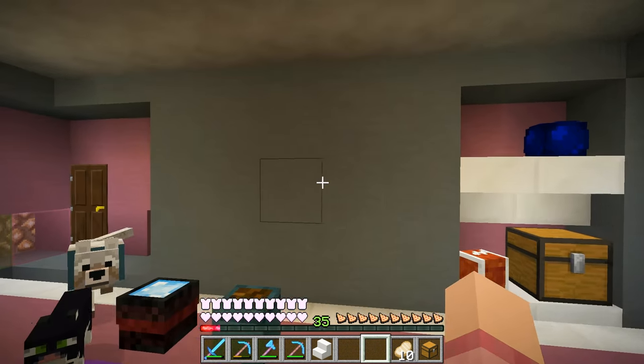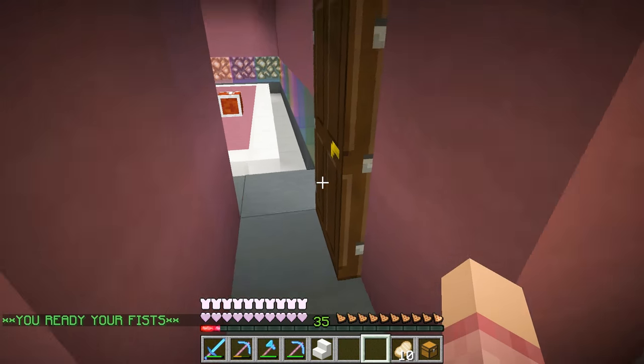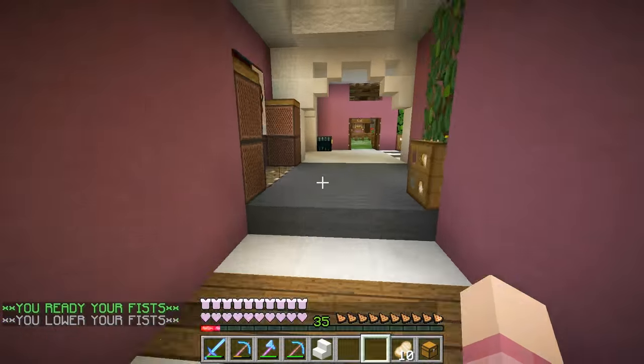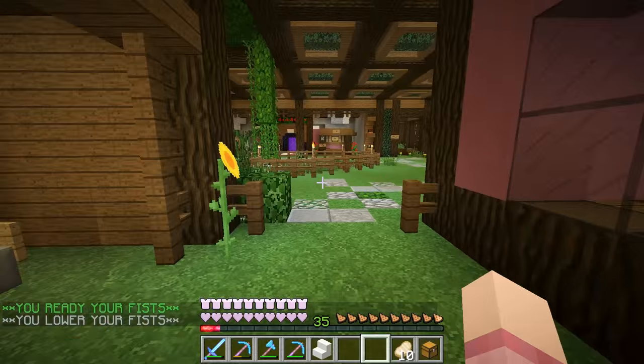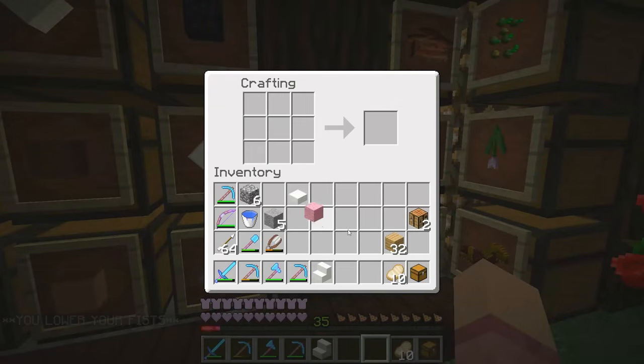There was one other thing I wanted to do — I wanted to put a painting over here. So let me go make a painting and just let them hang out over there. They'll probably follow me but that's okay, it should be pretty safe for them. Let's go make a painting — we got some wood and some of this.